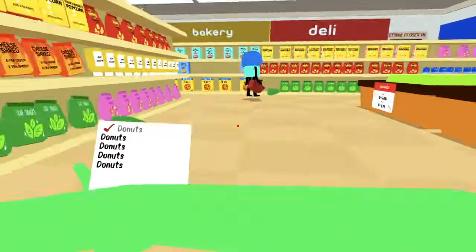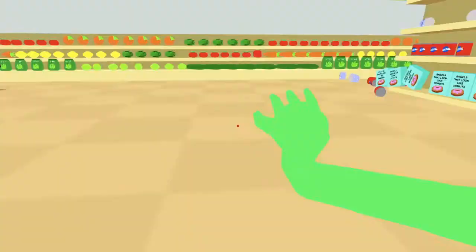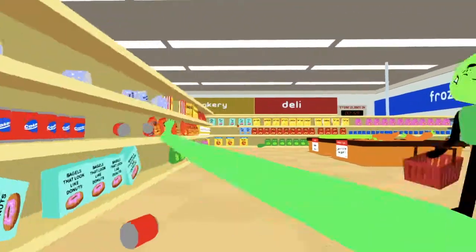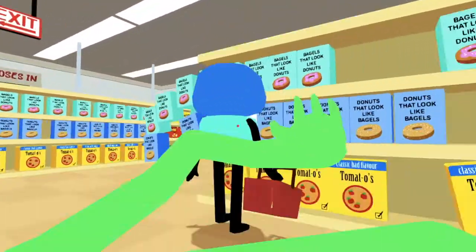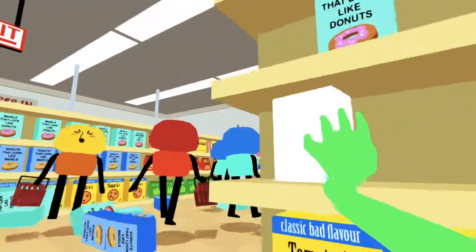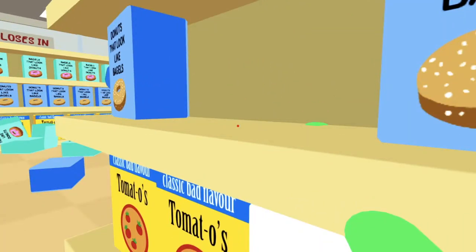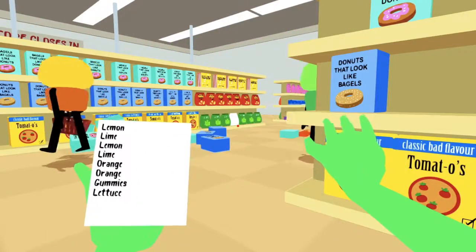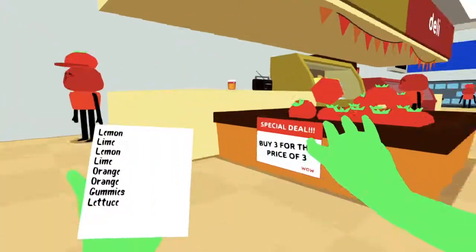360 — wrong thing. I can only do 360s in this game apparently. I am a floating set of stretchy arms. Alright, just check the fridge — lemon lime, lemon lime, orange, orange, gummies, lettuce. Got it, I will get you your lettuce sauce.